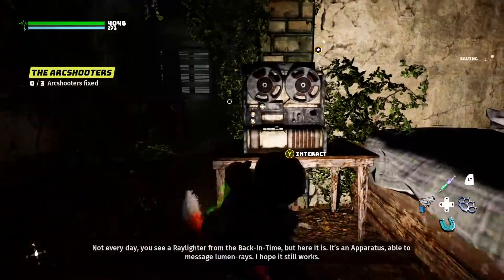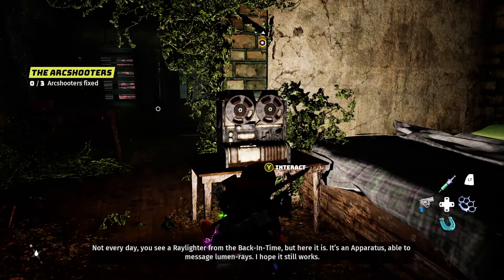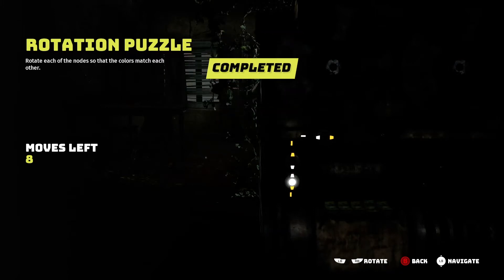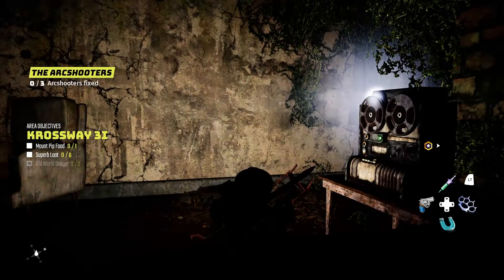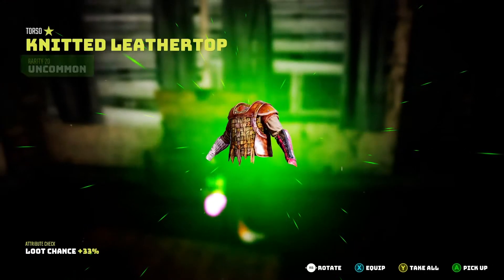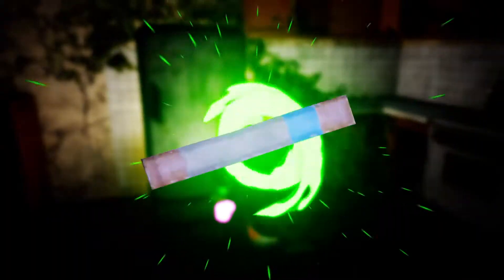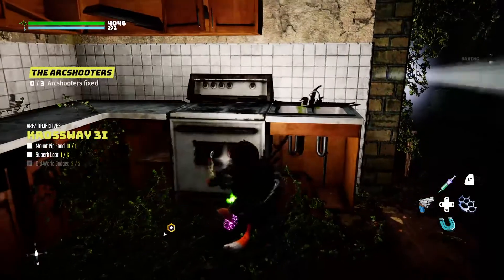Not every day you see a ray lighter from back in time, but here it is. It's an apparatus able to message lumen rays. Hope it still works. Seems like the controls need some organizing to set the mechanism in motion. I've seen it on TV. That's hard to come by — one out of six, holy crap.